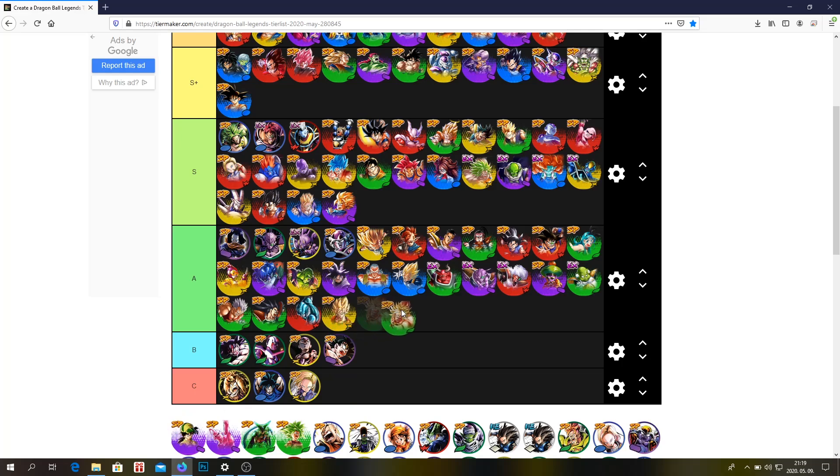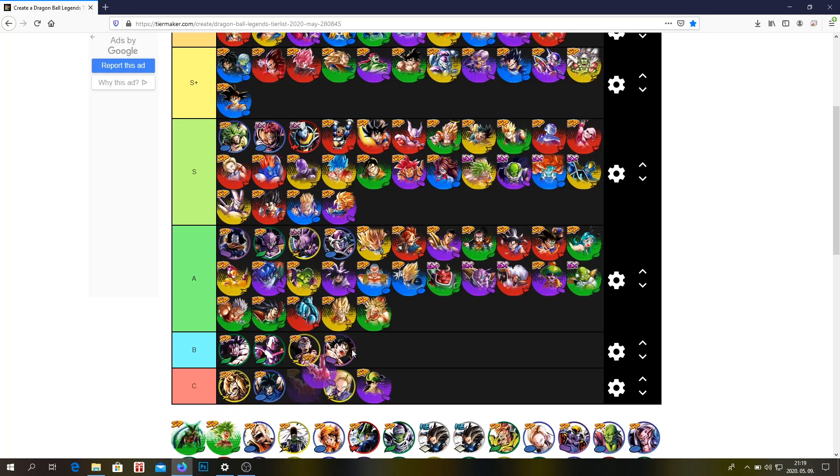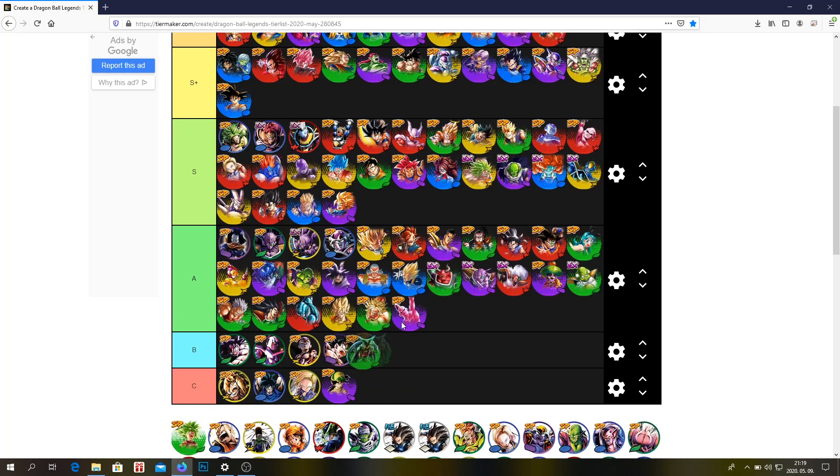This Broly — A tier probably, but he's just not good. C tier. Somewhere between A or B — I'm going to put him in A tier. Cell — A tier, or probably low S tier. I don't really know, I don't really care honestly.